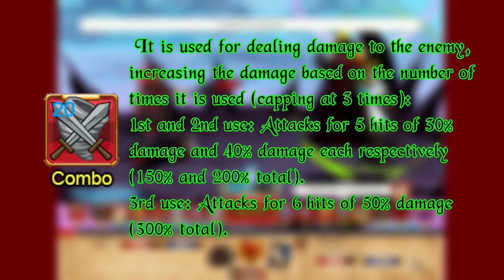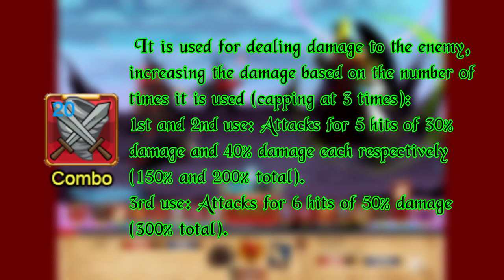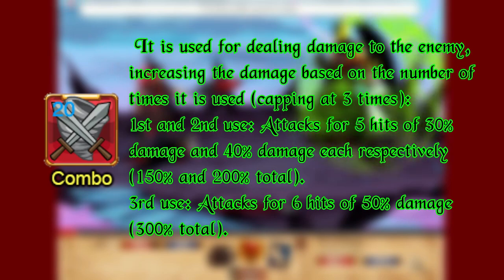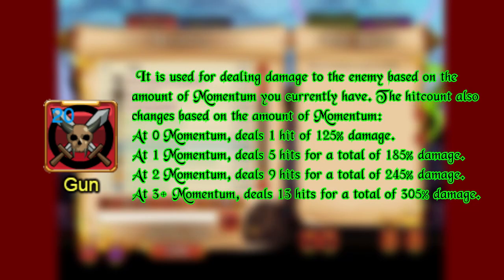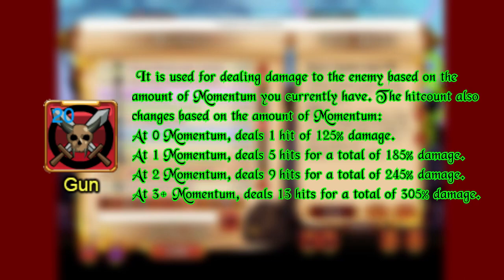Combo is used for dealing damage to the enemy. Each time Combo is used, capping at 3 times, it deals more damage, and each use generates 1 momentum. Gun Burst deals a great amount of damage to the enemy based on the amount of momentum you currently have, capping at 3 momentum for a maximum of 305% damage.